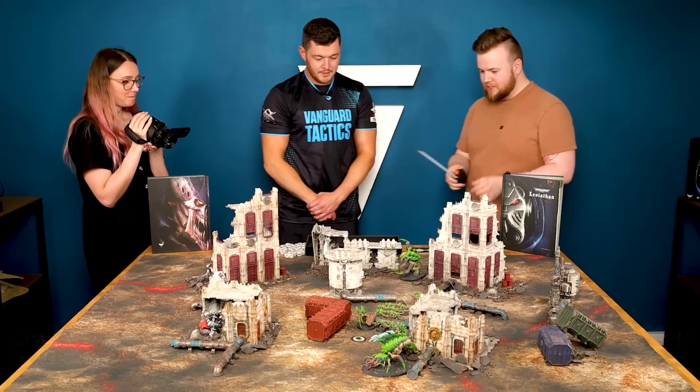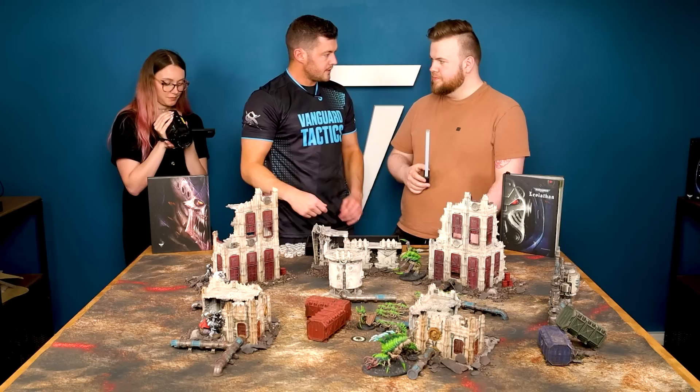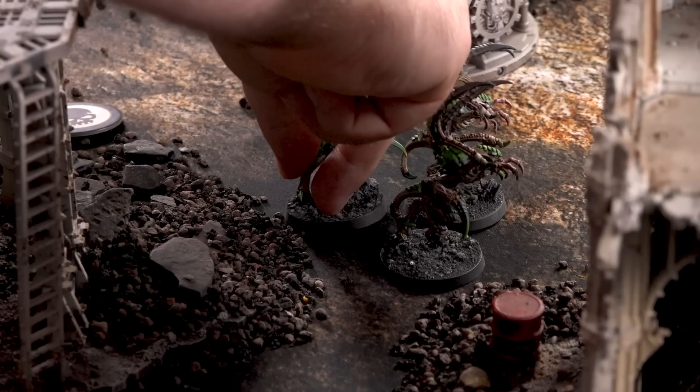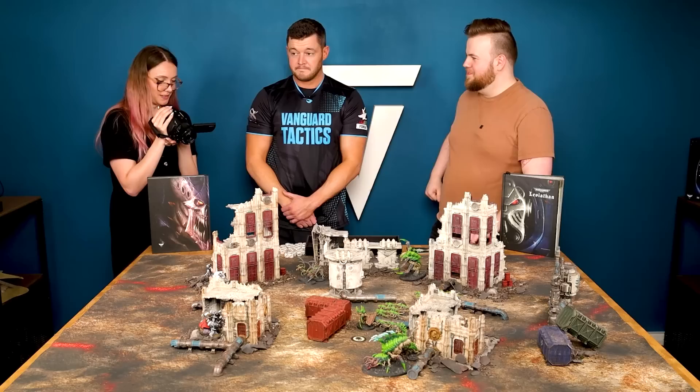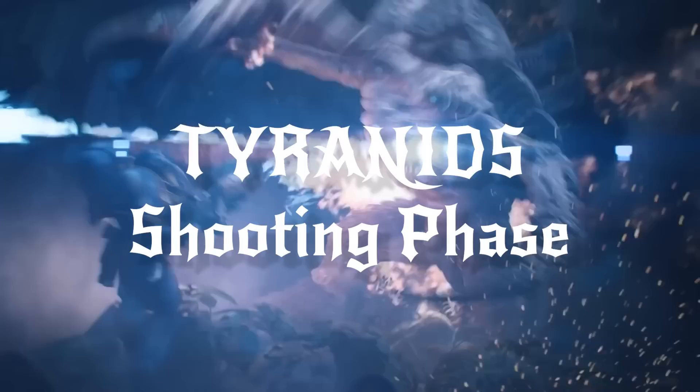The Von Ryan's Leapers actually have a movement of ten. If you want to make a charge, you cannot advance — you have to make a normal move. You're an infantry model so you can go straight through the terrain. This unit of Sternguard Veterans are stood in this building — we can charge them. I wouldn't advise charging the Terminators — they didn't get that name for no reason. So the Leapers are going to run right up here, a nice big ten inches of movement. That is now a completed move phase.